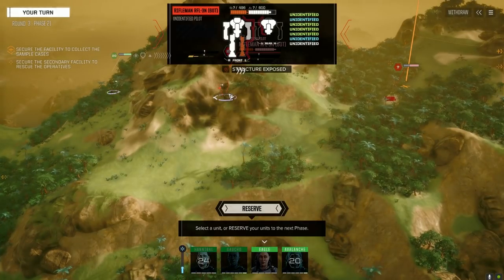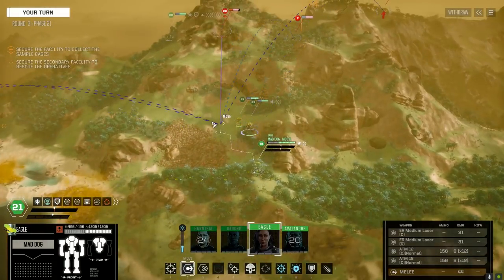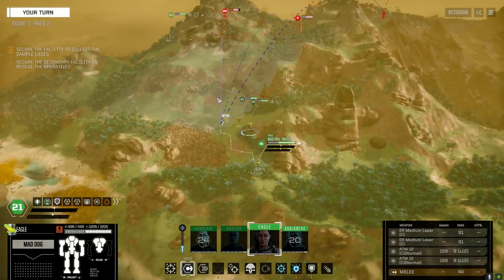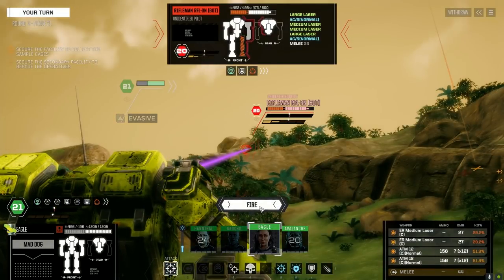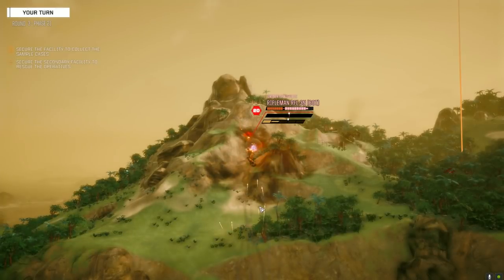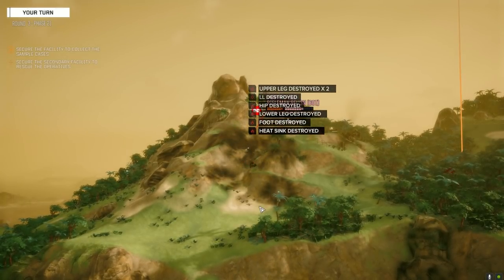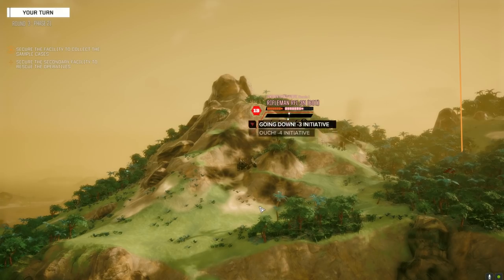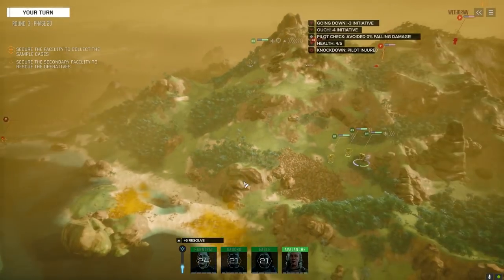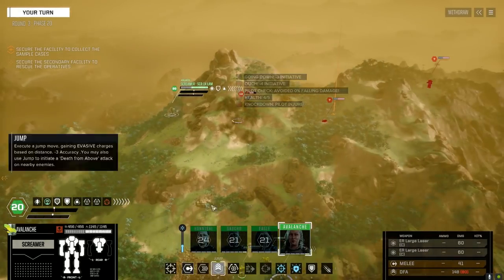We got a lot of leg shots — let's pelt him now. We can get a side shot but it's partly obscured. We'll fire straight on and keep our fingers crossed. There goes the leg — perfect. If we can get four parts of a Rifleman today, I'll be happy.